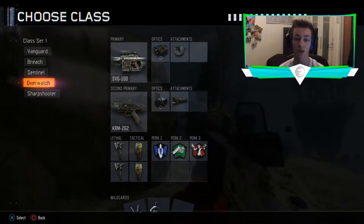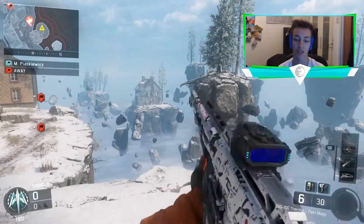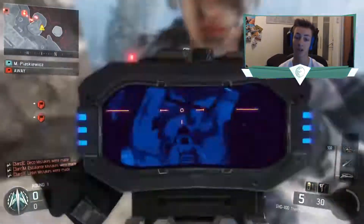For the class for this episode: any sniper of your choice, but I obviously recommend the SVG if you're doing it online. Even on bots, any shotgun secondary — any pump shotgun, so that's either the KRM or the Argus — and then you also want tomahawks and any stuns of your choice, so you can get cancelled with the shotgun.